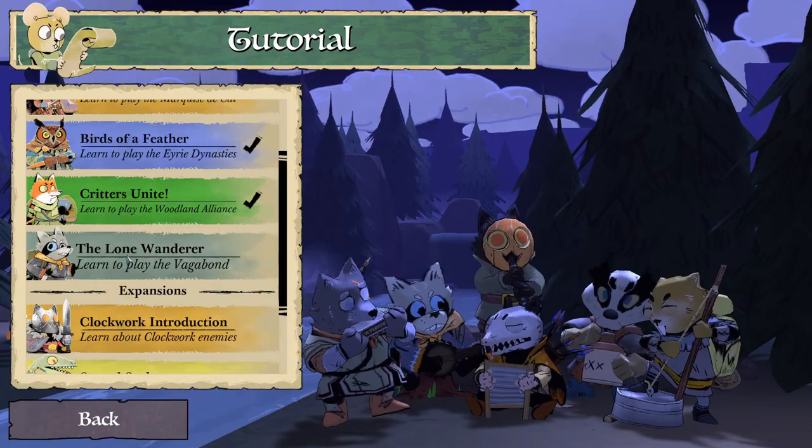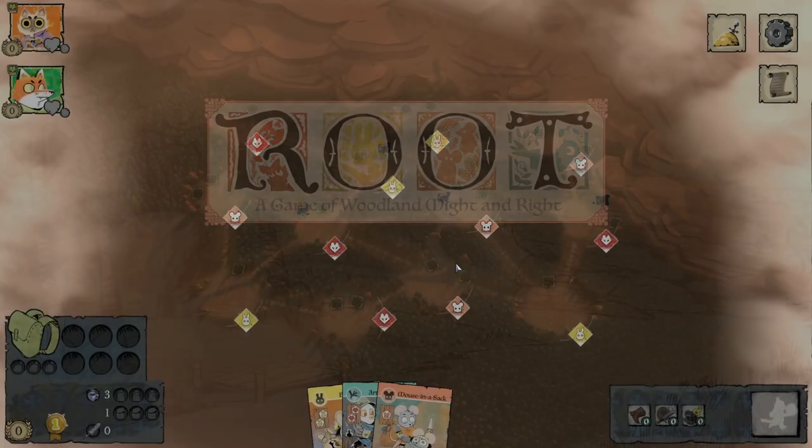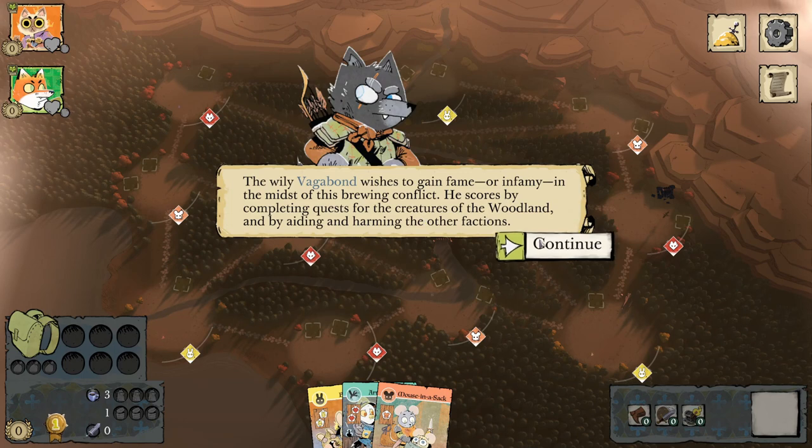The Vagabond is a very interesting faction in this game, and it's some people's favorites because of how different it is than the other factions. The wily Vagabond wishes to gain fame, or infamy, in the midst of this brewing conflict. He scores by completing quests for the creatures of the woodland and by aiding and harming the other factions.